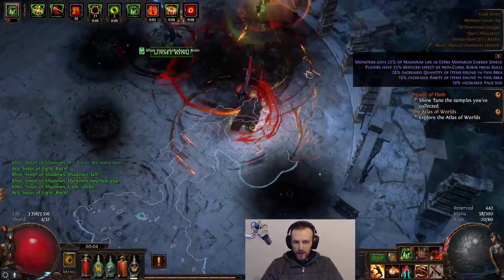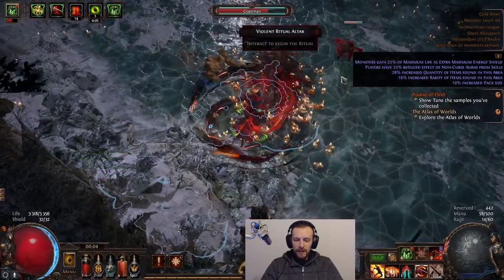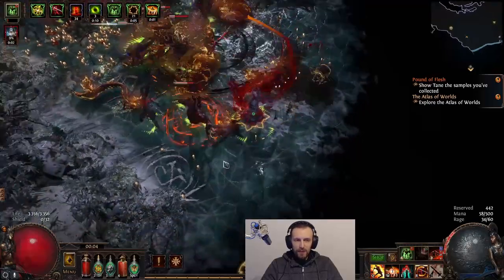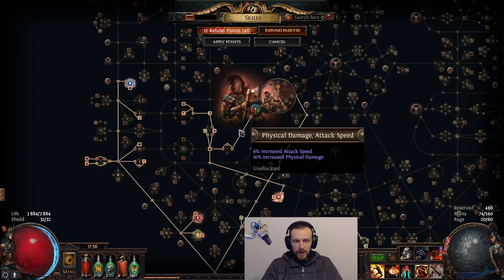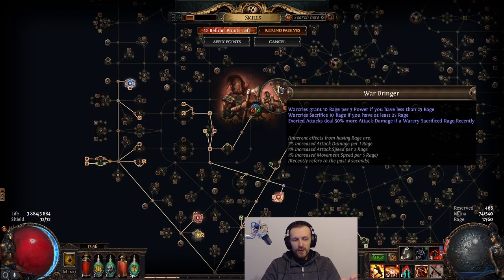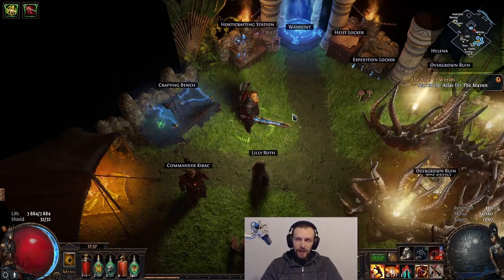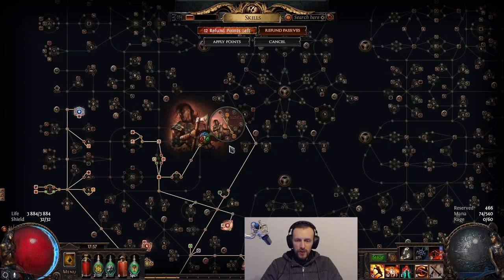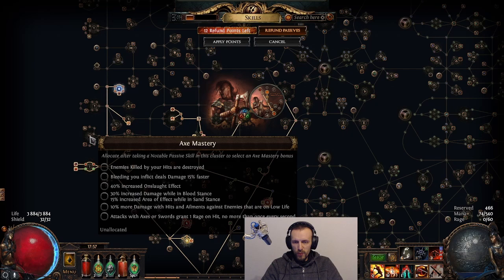Warlord's Mark generates what I believe is 20 Rage over 1 second when you stun an enemy cursed with it. First you need to hit the enemy to apply the curse, and that only works against rares and uniques — not normal enemies. Then you hit again to stun, which is fine for Rage Vortex since it hits very frequently. But Warlord's Mark doesn't give damage and I don't have much damage. I don't like using Intimidating Cry either — if I go above 25 Rage and use it every 3 attacks, I lose Rage. As a Berserker I get 3 Rage per second on hit plus about 2.5 Rage per second from Rage Support, and it's not quite enough.